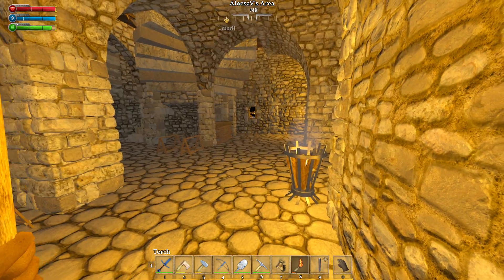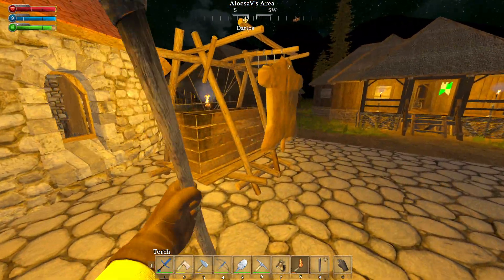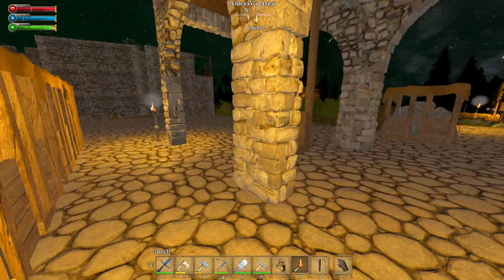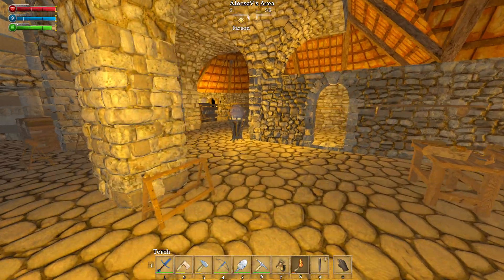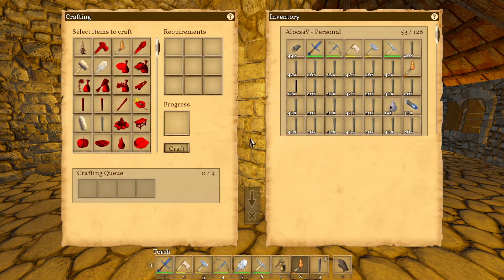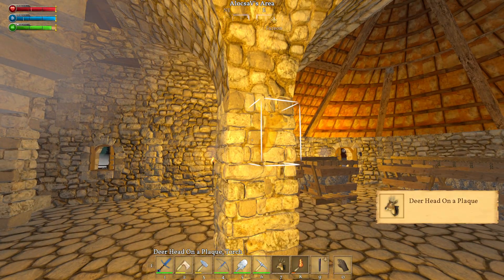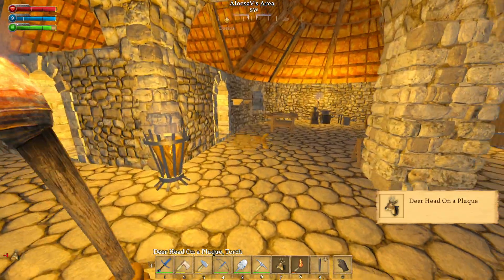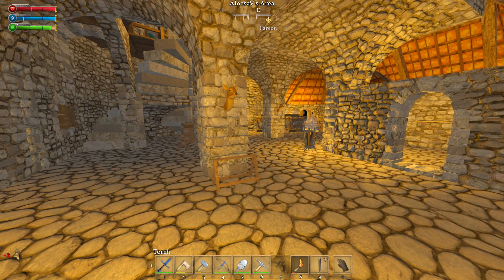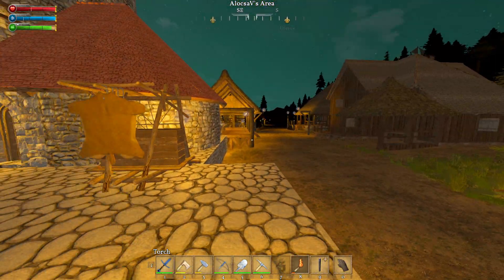In the back, the blacksmith's factory is where leather, tools, and weapons are crafted. It makes sense to have leather working here since they make things to sell, so a few deer heads should look very good too. I think this pillar is the prime place — one right there and one right here. There you go — my last two deer heads. The village is looking much better, it's all deered up.